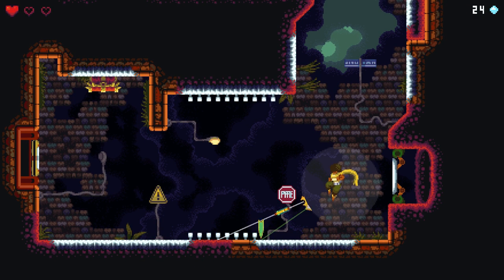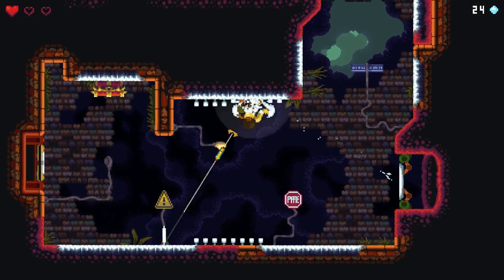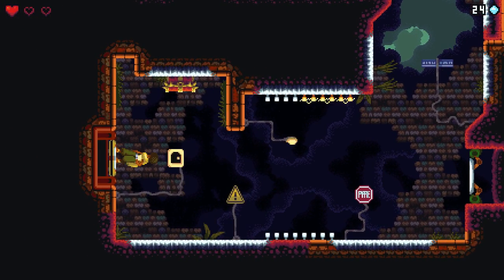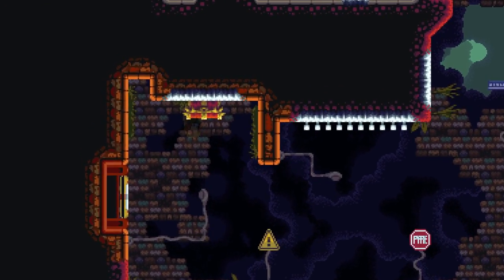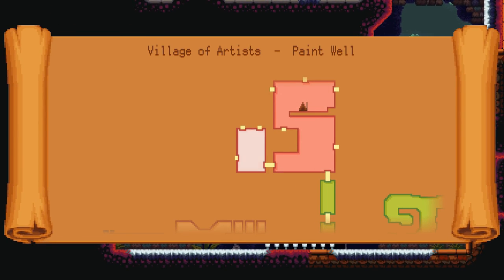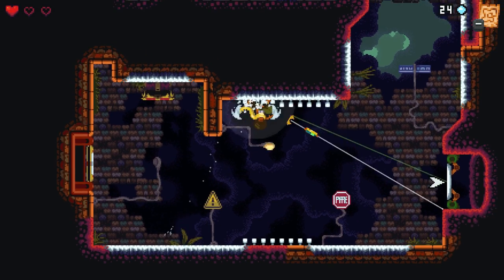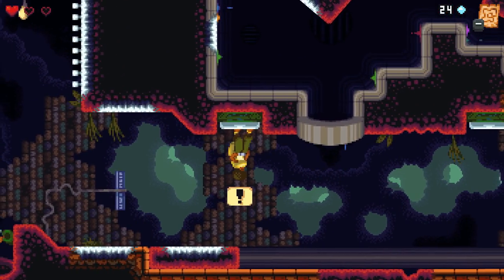There's a treasure chest up here — let's go get that and open it up. We got a map! So now you have a map, and you know all the areas that you've been in and what areas you haven't been in. That's going to come in handy — it's going to be crucial. You're going to need to use that so you actually know where you're going.